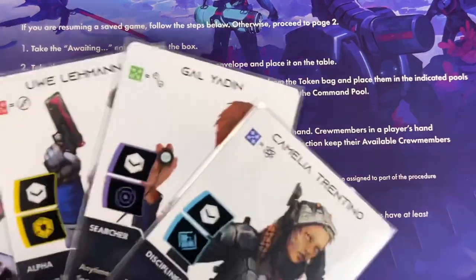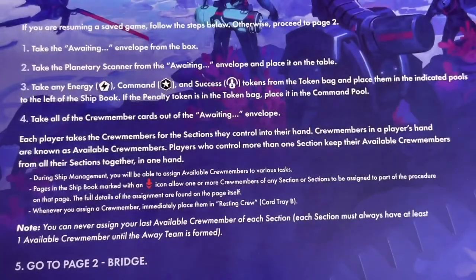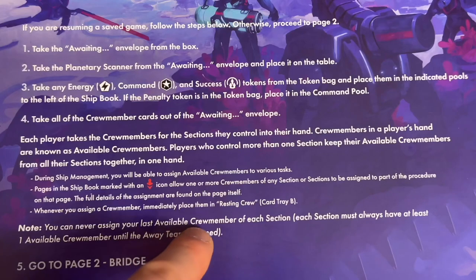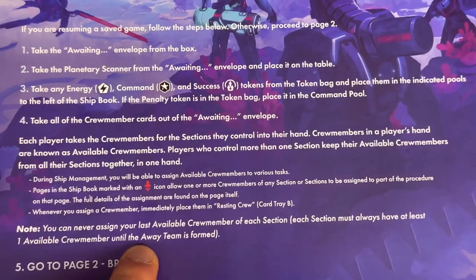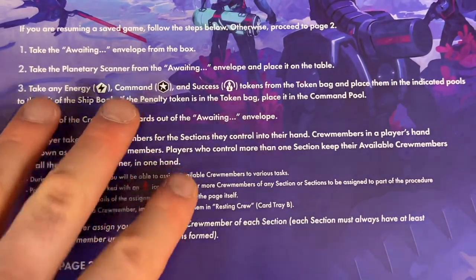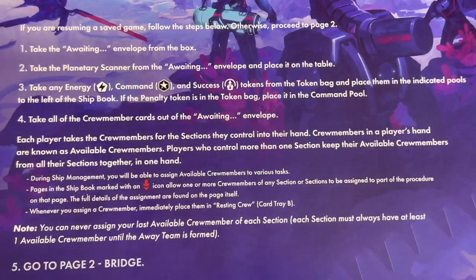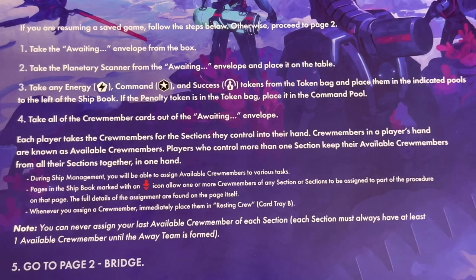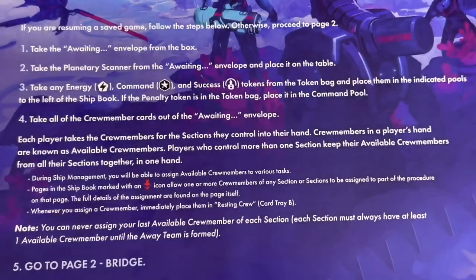Any crew member used for ship actions goes into the resting crew. We can't use any for additional tasks since we only have four — one per section. There is a way to get more. The rules state you can never assign the last available crew member for each section; each must have at least one available until the away team is formed. Once the team heads out, you can use remaining crew for other things. You need at least two for a mission, but can take up to four.